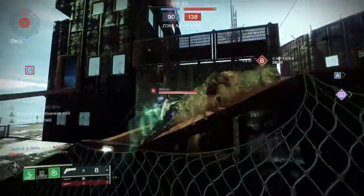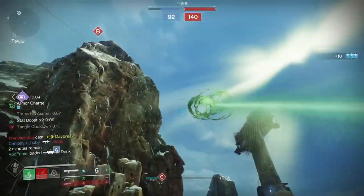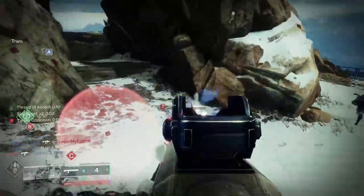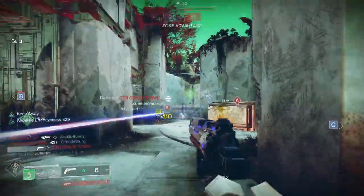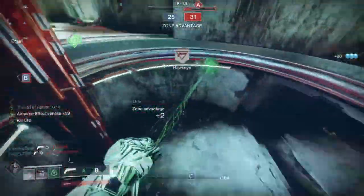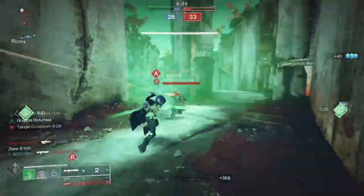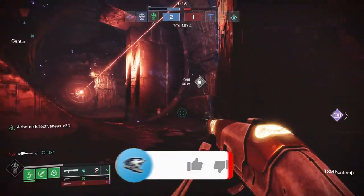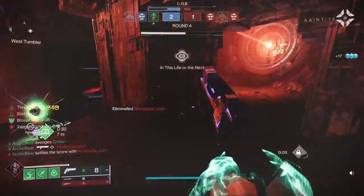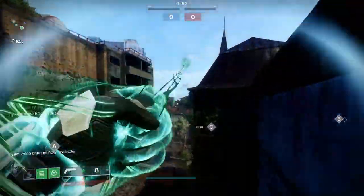Long story short: spam Tangles as much as possible. Strand is particularly strong right now because of Tangles — you can shoot them and pretty much one-tap or suspend people. The super is great and terrible. Definitely recommend Cyrtarachne's Facade as the exotic; it escalates everything to the next level. If you guys want to see more videos like this on other builds, let me know in the comments. Subscribe if you enjoy the video — I appreciate all the support, especially on Twitch. Hope you guys enjoy this one and we'll see you on the next one.